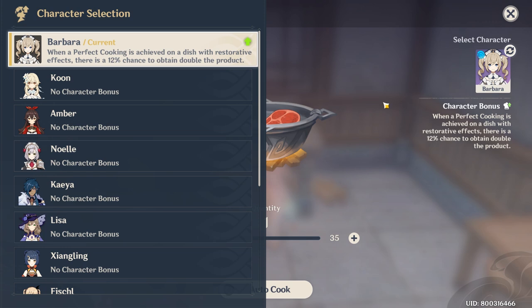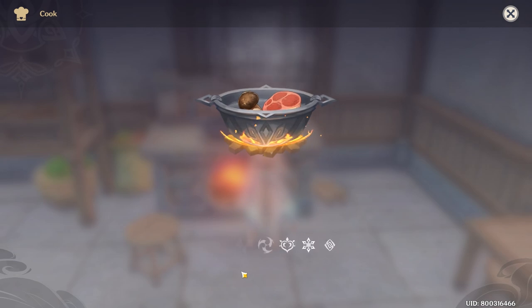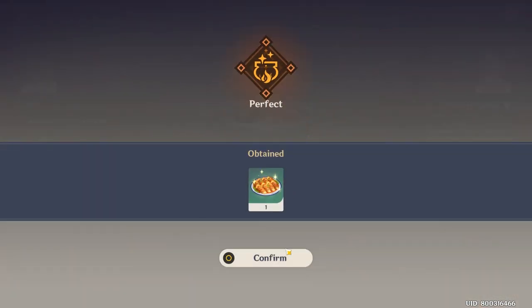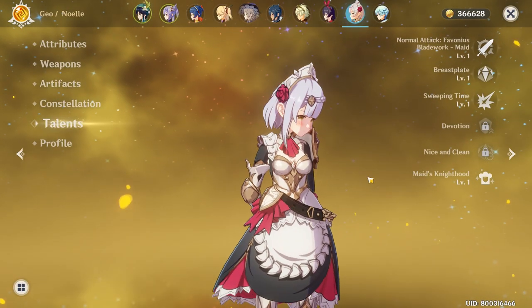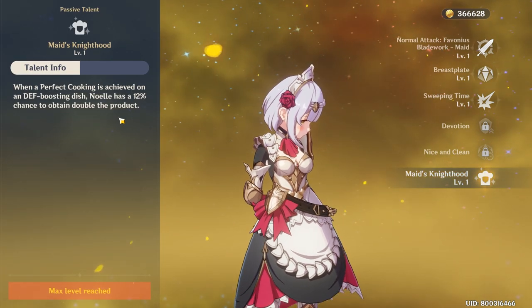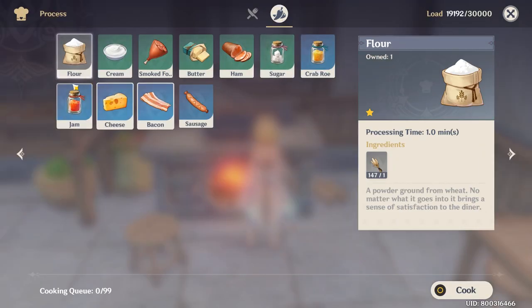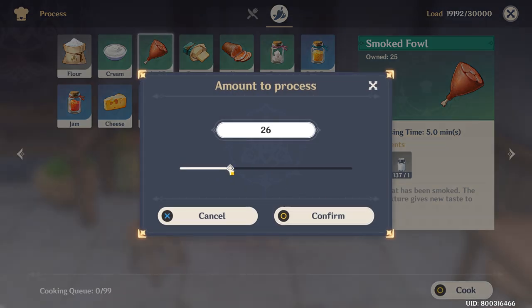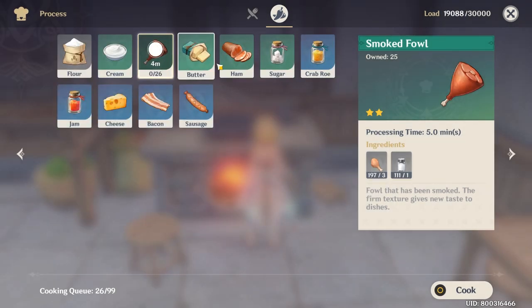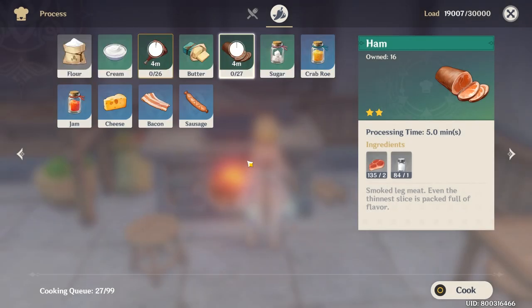If you are cooking food with an attack buff, remember to use Xiangling. If you are cooking food with HP recovery or regeneration, use Barbara instead, because there is a 12% chance for them to produce extra food. Other characters also have their respective passive skills for cooking, crafting, and alchemy, so don't forget to check it out. You can also use your materials to create processed food — you can find the interface right beside your cooking tab. It is convenient to buy these ingredients from NPCs, but as a savvy consumer, you want to prepare processed food yourself if you want to save more.